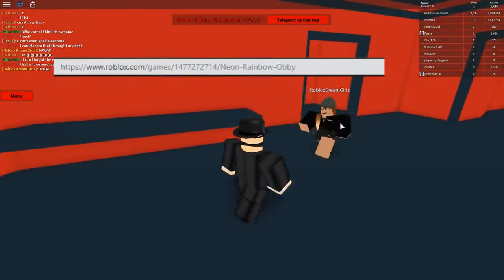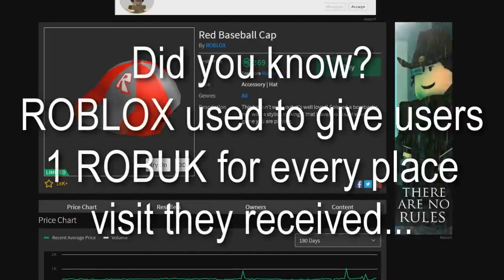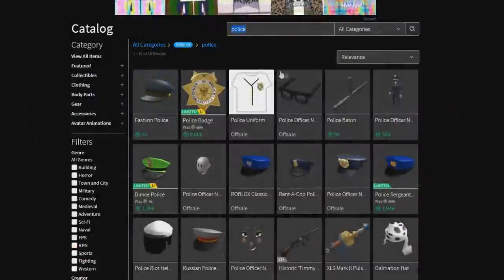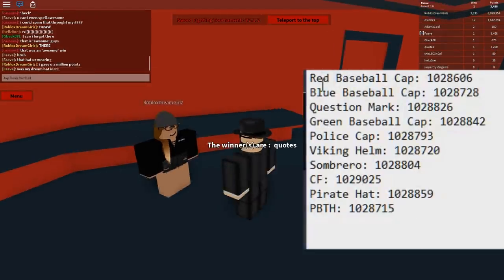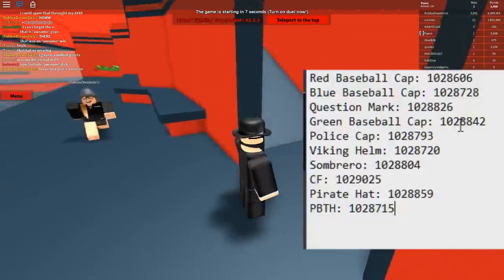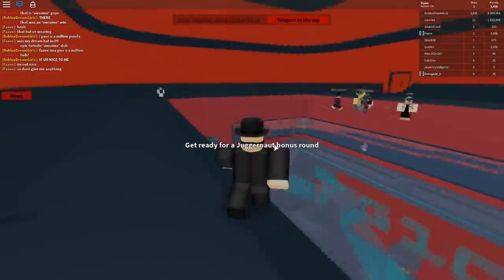So we're going to be taking a look at all 10 of these hats, and whichever one has the lowest ID is the oldest hat on Roblox. I've gathered my list together: the red baseball cap, blue baseball cap, question mark, green baseball cap, police cap, Viking cap, sombrero, classic fedora, pirate hat, and purple banded top hat. All of these IDs are really similar, so they all came out around the same time. But the one with the lowest ID — the oldest hat on Roblox — is the red baseball cap.